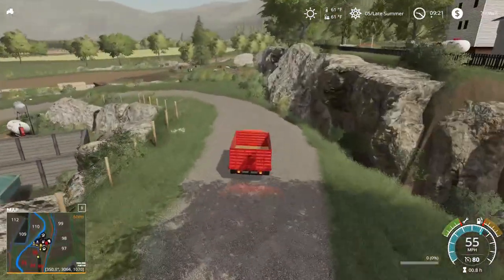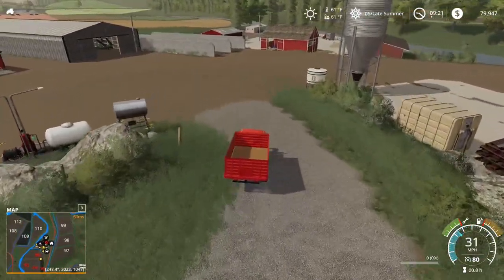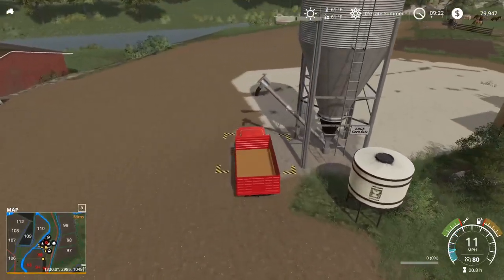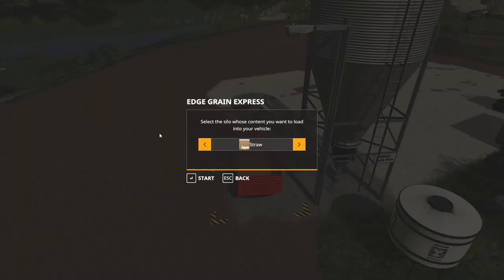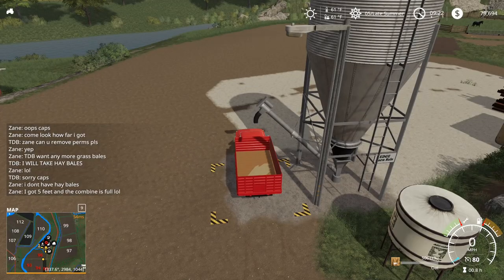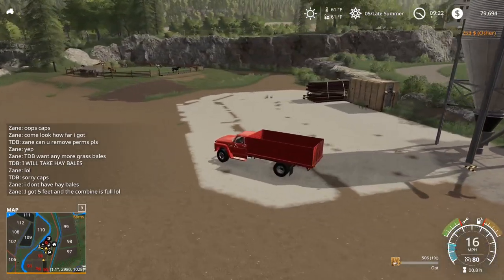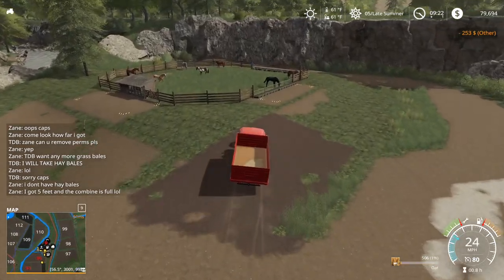Actually, we can buy a loading wagon now — that'll be handy. Let's go ahead and buy some oats, just a tidbit of oats. Let's see if we can run the deal here. Just a little bit. I got five feet and the combine is full. So we do have the mod in here where the yield is very, very, extremely high.